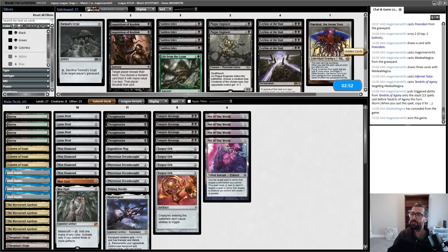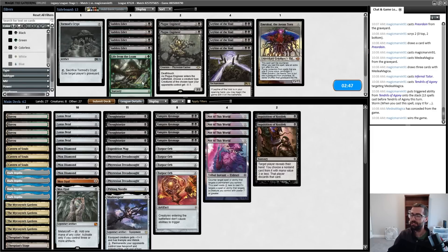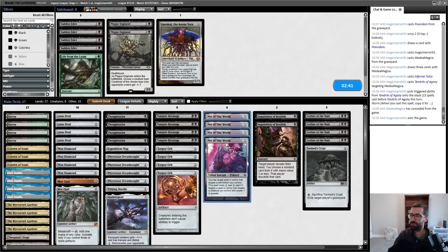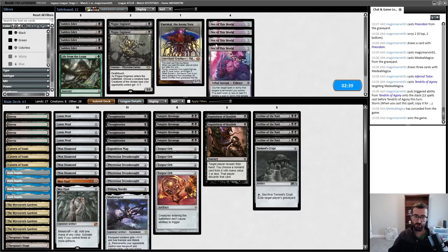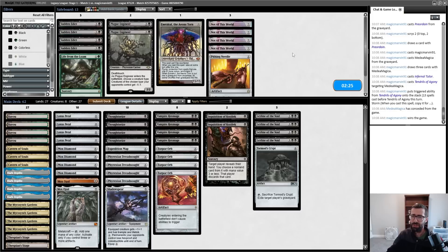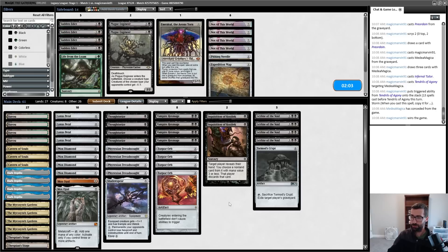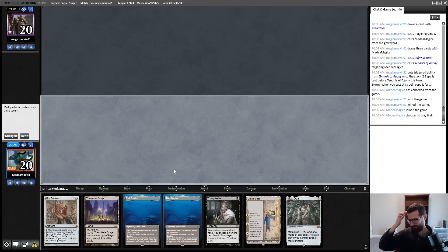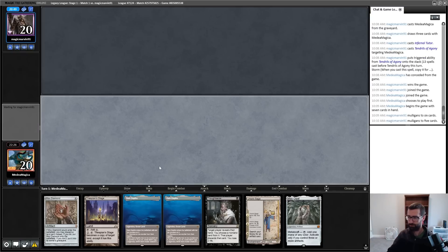Inquisition is fine. Format Script and Leyline are unexciting but fine. I'm probably going to get rid of Not of This World — I'm not super expecting too much interaction for my creatures. Go ahead and get rid of Pithing Needle. Could fetch a Polluted Delta or maybe a Wishclaw Talisman. Expedition Map is pretty slow for this matchup, and I can probably trim a Torpor Orb. This is a keep. Mox Opal, not going to be immediately on — may end up being Urza's Saga fodder.